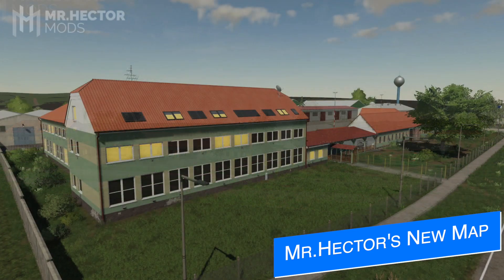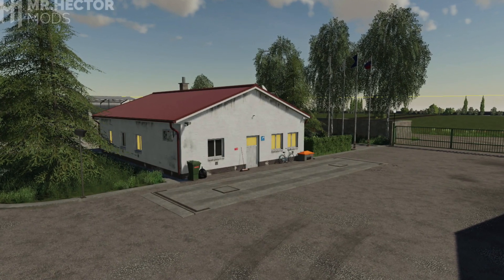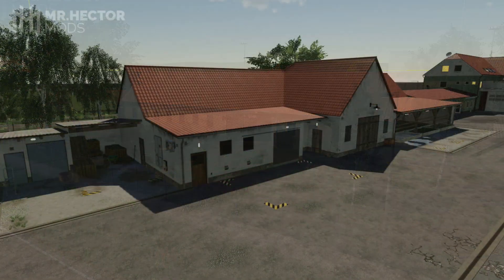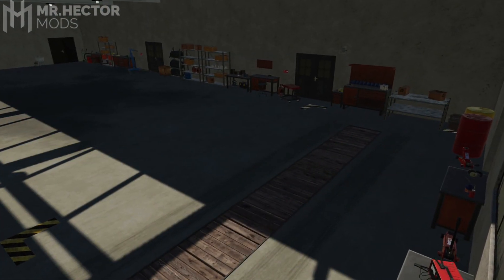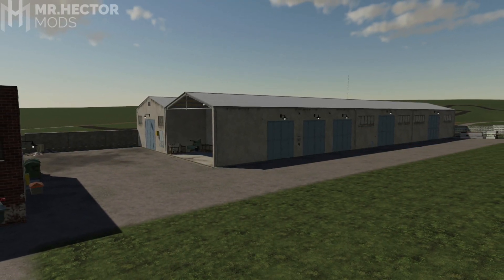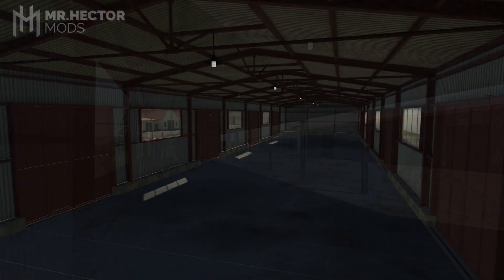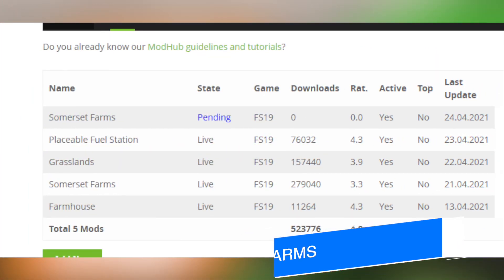Mr. Hector updates us on the map he's working on, saying meet the main farm area - just don't mind some of the unfinished areas and the big white box, which is just a placeholder for a big silo grain storage or grain dry complex still to be created. They're placing the big stuff down first and then doing all of the little details like flowers and grass. He says many of you have probably seen most of these buildings during creation, but not yet the final composition or final placement, decorated with various small buildings, props, lights, and things like that. He'd say the main farm is about halfway done - 50% complete. He calls this area the main farm because there will be two other smaller farms on the map. Check out Mr. Hector Mods, linked in the description below.